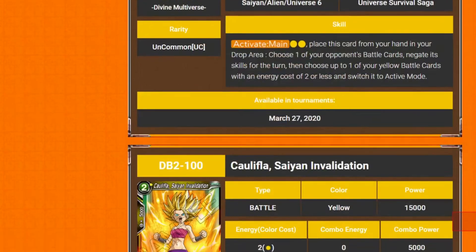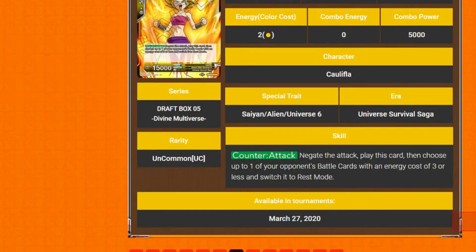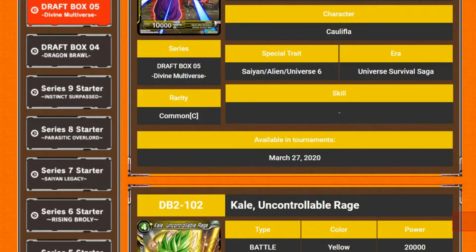So, multi-attacking. We've got Khalifa Saiyan Sunfall — I'm not going to try pronouncing that. It's 2 cost 15k, counter attack. You negate the attack, play this card, then choose one of your opponent's battle cards with a cost of 3 or less and switch it into rest mode. So yellow's doing what yellow's supposed to do. And then you've got Khalifa, one drop, 10k vanilla.